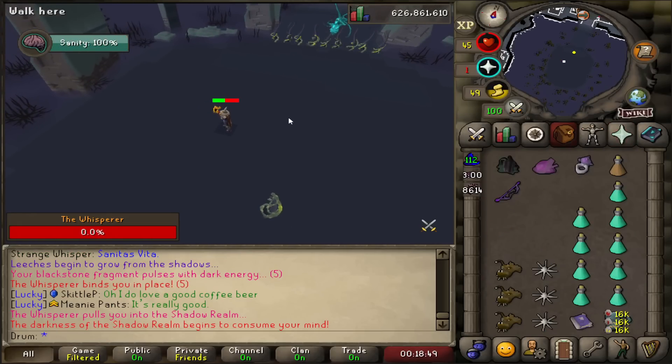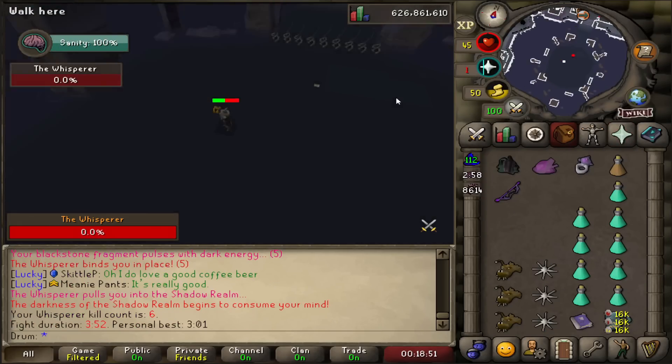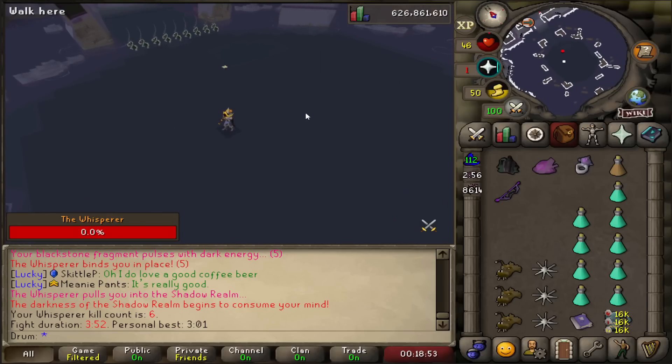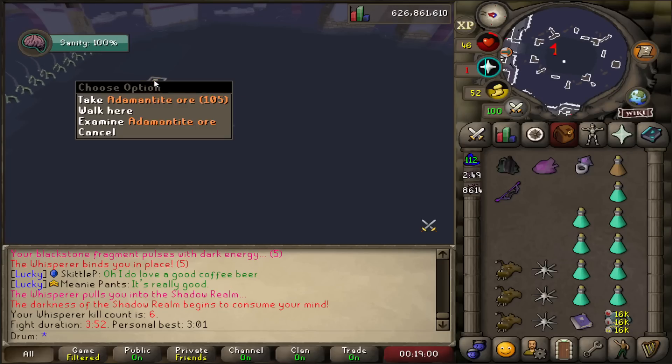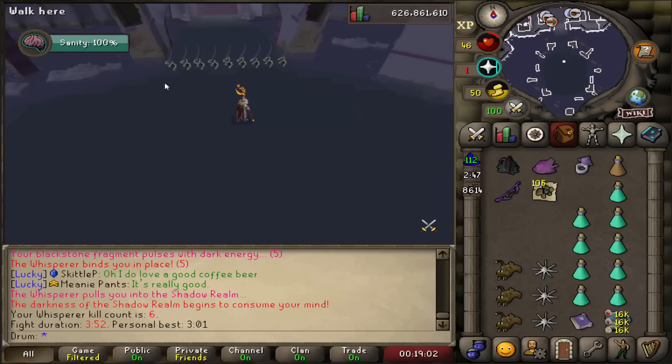I just lost all my sanity right there just as I killed it. That was pretty lucky — could have died right there. Only 46 HP, almost zero prayer. That was a little bit of a rough kill. I'm still trying to learn this, but we're kind of rewarded: 105 Addy Ore.